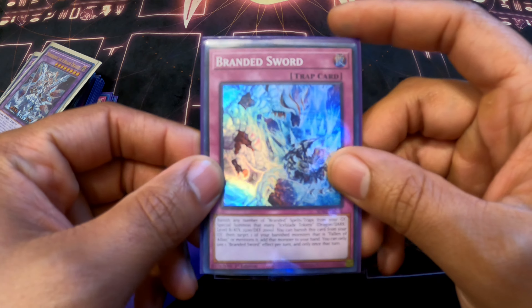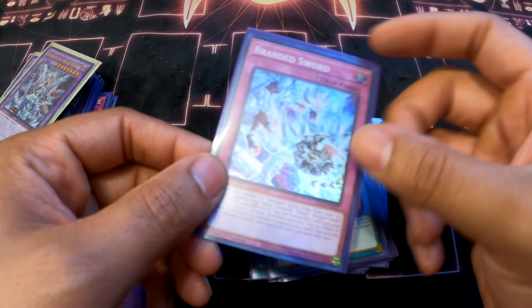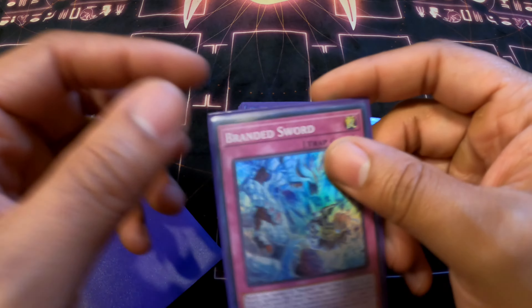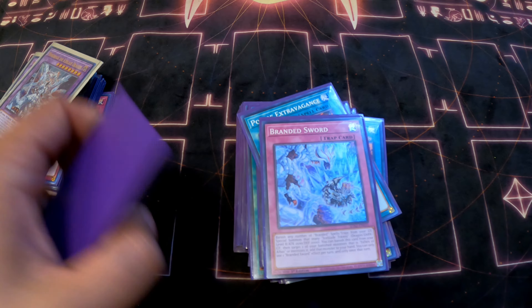One Branded Sword. The theory is I use the Albion Dragon, send this to the graveyard, recover upon the Albaz later, and in a rare mid-game scenario if I have Branded Fusion and it in the graveyard I can flip it and make a token with 2500 attack. I never resolved it, but I'm going to continue testing it — I feel like this card has a lot of potential.